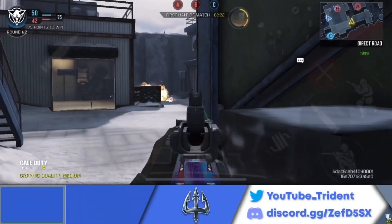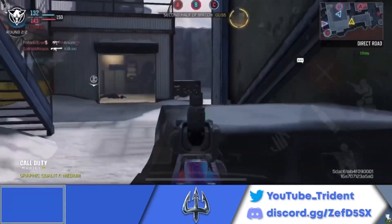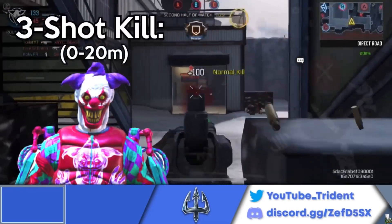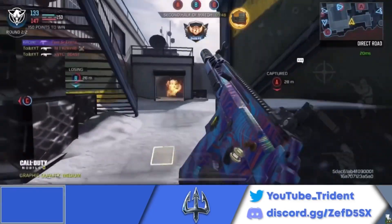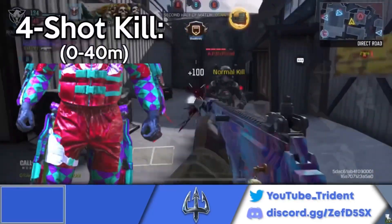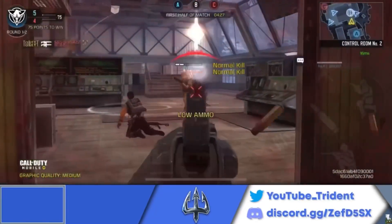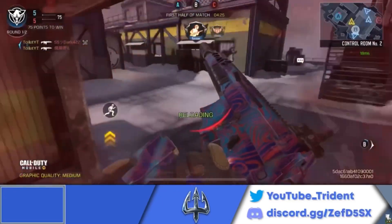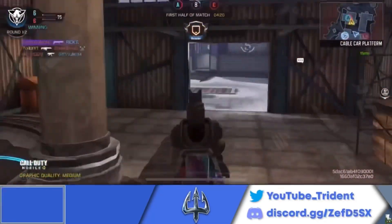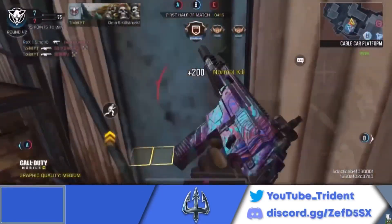The number 4 spot on this list goes to the DRH. The DRH has long been in the meta for two reasons. Number one, it is a 3-shot kill — specifically a 3-shot kill to the upper body and above from 0 to 20 meters. If you're accurate with your shots, this will help a lot. However, it is a 4-shot kill to the lower body and below from 0 to 20 meters. Number two, it has amazing mobility — it's going to be so much easier to jump shot, drop shot, and slide with it than other 3-shot ARs on this list.